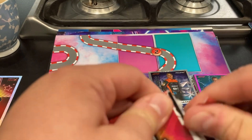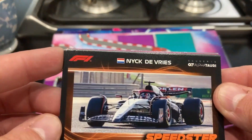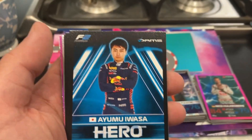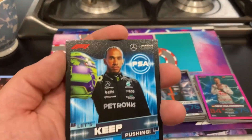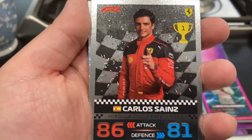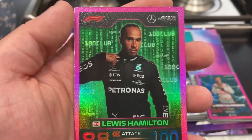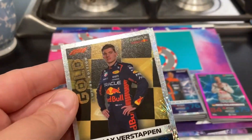Actually we have two limited edition packs inside the multi-pack. Starting limited edition pack 1: a speedster Nick de Vries in his AlphaTauri - could have had him in his Williams car from his one appearance last year! Live action Valtteri Bottas, an F1 hero Esteban Ocon, an F2 hero Ayumu Iwasa, a live action Max Verstappen, another 'Let's Keep Pushing' PSA for Lewis Hamilton, an F3 hero Zak O'Sullivan, an F1 2022 race winner Carlos Sainz, a Next Gen Oscar Piastri, and then - a 100 Club pink parallel! After struggling to get 100 Club cards of any variety last year, we get a 100 Club pink parallel - it's Lewis Hamilton! Unbelievable!